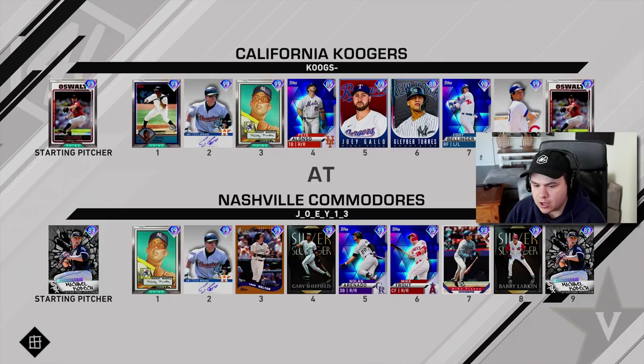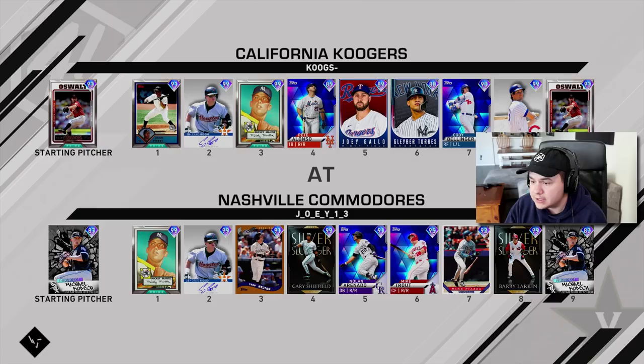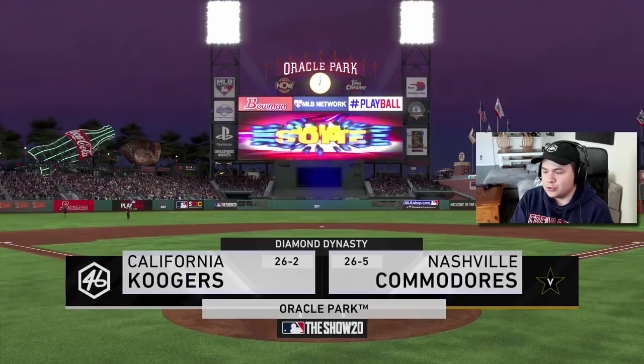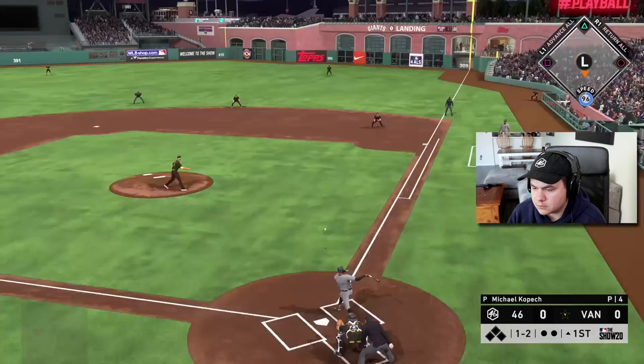We're taking on the Nashville Commodores, facing 87 Kopec. I've heard a lot of good things about this card. At least we're facing a righty. He's got Todd Helton, Mickey Mantle — his collections are completed. This should be a really good game. Playing in Oracle Park. He's 26-5, I'm 26-2. Juan Pierre, let's get it done. I did face this guy when Kyle used him against me in another video from yesterday.